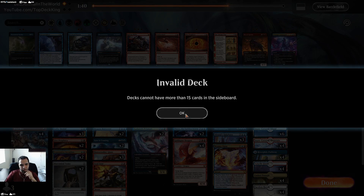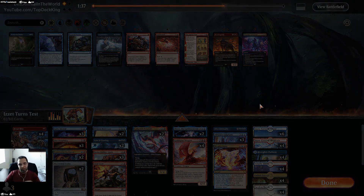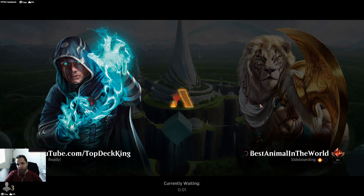Oh right, it's a 61-card deck — completely forgot. We brought in three Fire Prophecies. Actually, I should have kept Prismari Command in because it could kill the Chariot — it does two damage to a token and destroys an artifact. Oh well, we'll do that for game three because we got this. We got game two. Best Animal in the World — bring on the challenge.